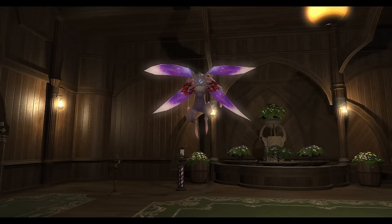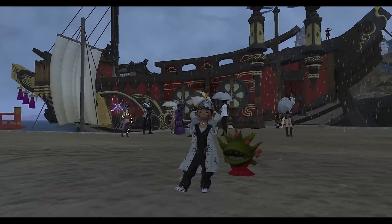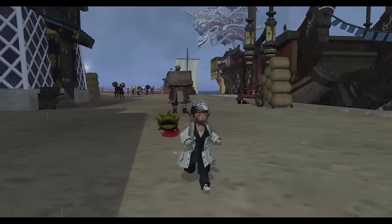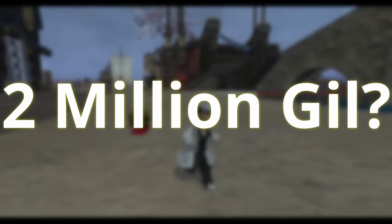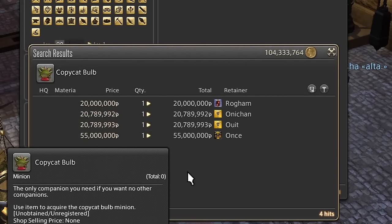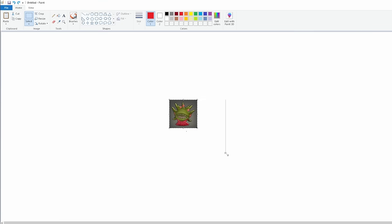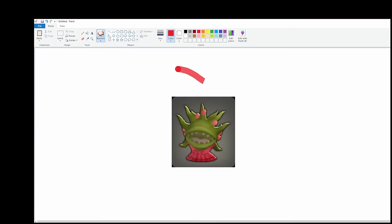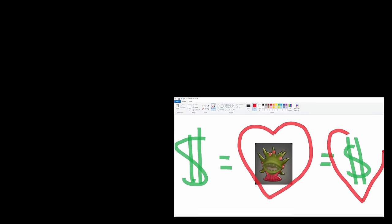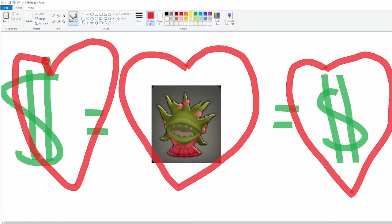We also cannot forget the Conditional Virtue Minion and the Copycat Bull Minion — both from Eureka. The Copycat Bull Minion alone is worth around 20 million gil. If there's a jackpot to hit, that's it. If we hit that, we'll get the Pegasus Whistle and change. Just from these items alone we have 6 great hits, meaning a 6-out-of-54 chance — an 11% chance per box — and we have 100 containers, meaning we can make absolute bank if we get lucky.